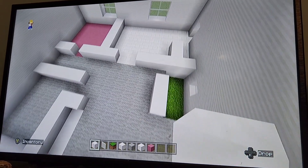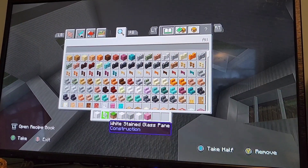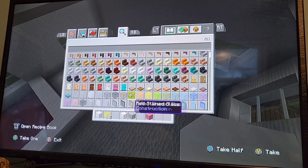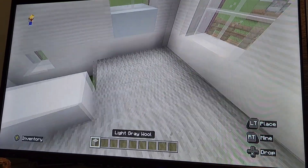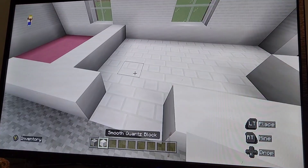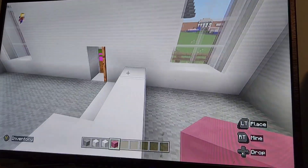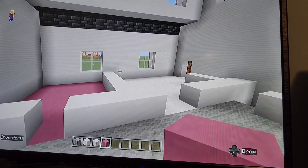To get started, you're going to need most of these materials. You're going to need some light gray wool, smooth quartz block, quartz bricks, and magenta terracotta. I think that's actually it for now.